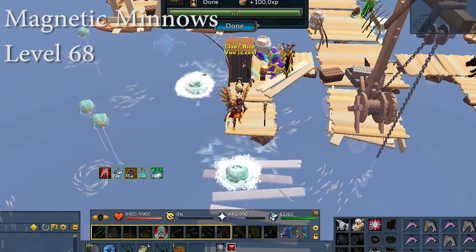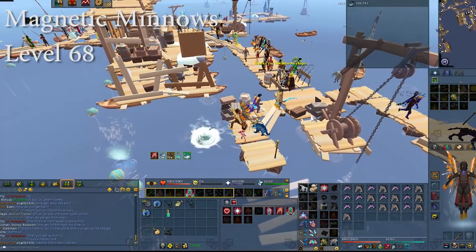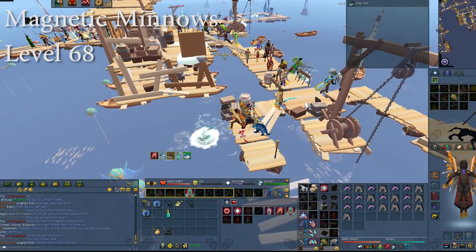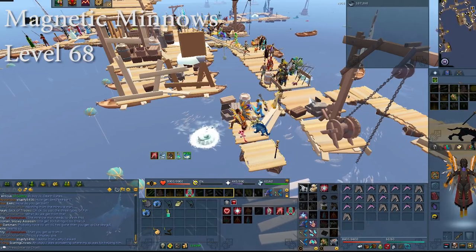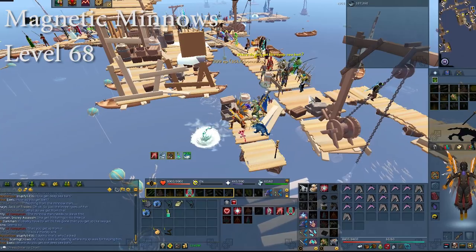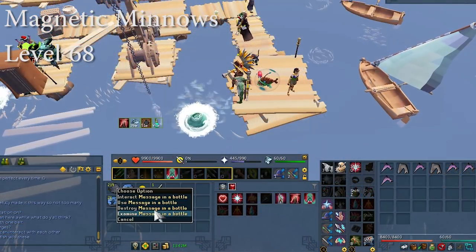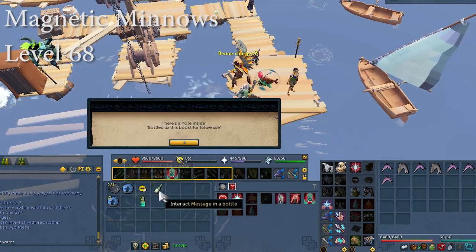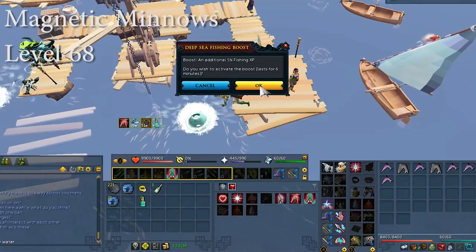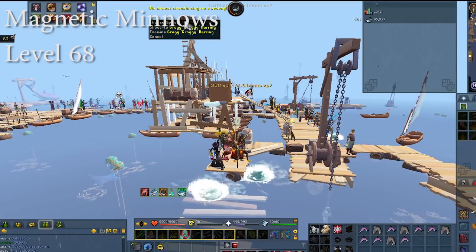The XP per hour on this spot is going to be anywhere between 60 to over 100k depending on what you have. I almost have best in slot gear for fishing and I was getting somewhere around 110k, but I don't know how sustainable that is depending on how lucky I get with catches. Fishing at magnetic minnows seems to have a fairly high chance of getting XP boosting items such as messages in a bottle and broken fishing rods. You can store these in the bank or hold on to them. When you get the promised ring in your inventory you can talk to the NPC in the crow's nest and he will take it from you for an achievement.